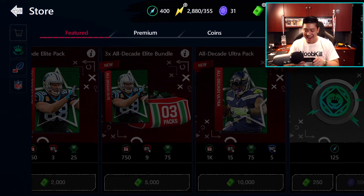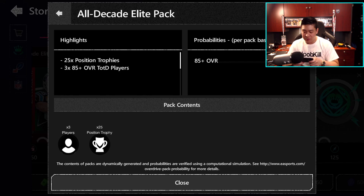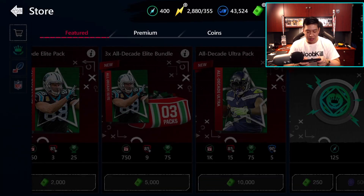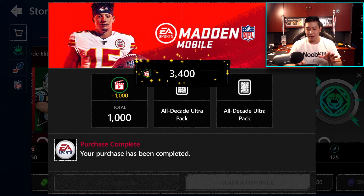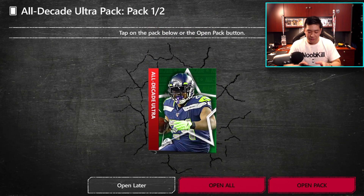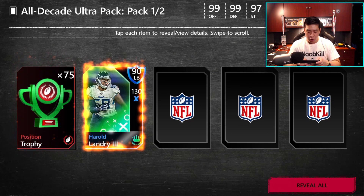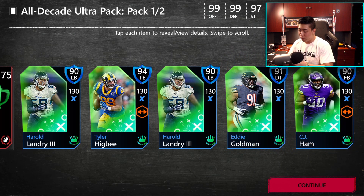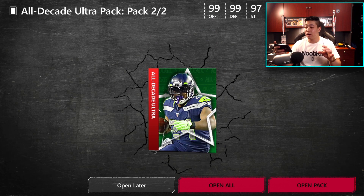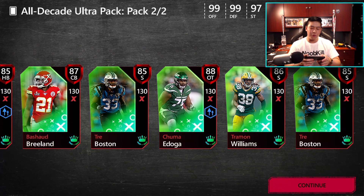Now we are opening up the Ultra pack — Marshawn Lynch, the bad boy. The odds show 85% — I'm not sure what the diamond percent chance was. We are guaranteed 590 overall. I'm not 100% sure if you can pull the 98 overall All Decade player or team of the decade players like Eric Berry. We get 75 trophies, Landry as our diamond, Higby, Goldman, and Ham. The 94 overall Tyler Higby was our highest. Since these packs don't specify besides team of the decade players, I'm not 100% sure if you can pull a 99 overall.